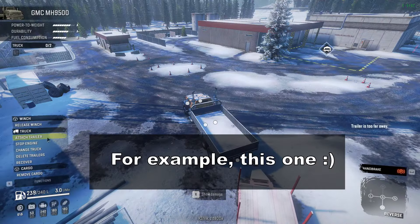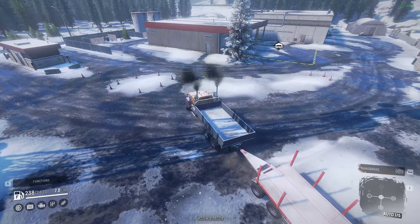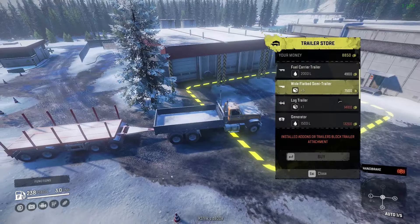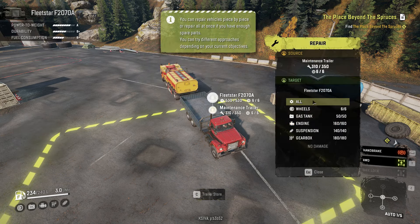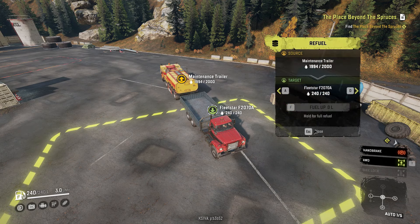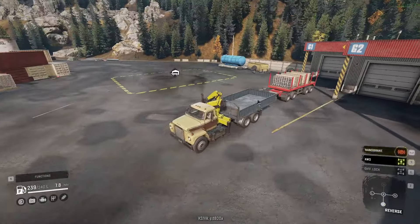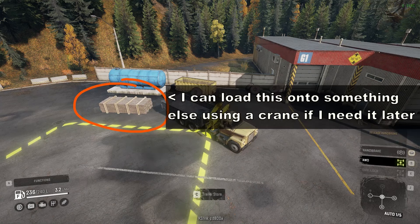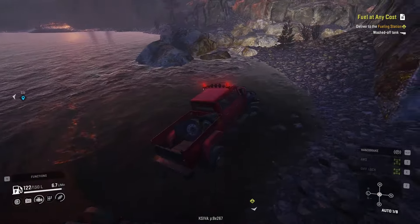There are a lot of free trailers out in the world with very little use that are also pretty convenient to recover. Pretty much any fuel or repair trailer that's close to a garage or trailer store you can sell, because garages and trailer stores provide infinite fuel and repairs. Trailer stores are infinite resupply points — you can buy a trailer with supplies on it, use the supplies, and immediately sell it back for the same price. You can also sell cargo trailers. If a cargo trailer spawns with cargo on it and you want the cargo but not the trailer, just move the cargo using a crane and transport it with the truck — you don't have to use the trailer just because the cargo came with it.